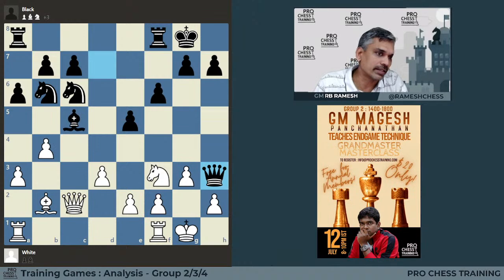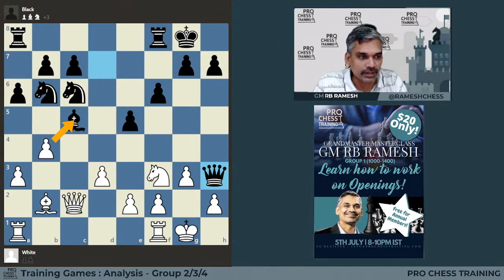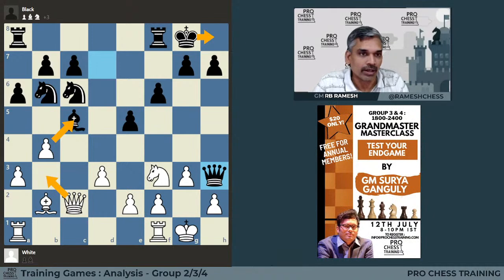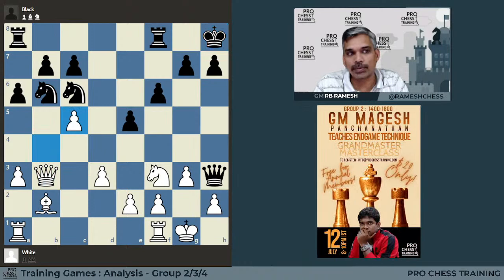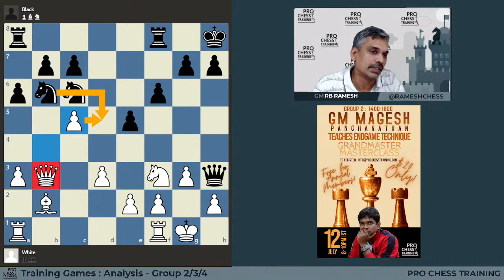Again, he had a choice: one, he can directly take c5, or first give queen b3 check, king h8, and then take on c5. So the two choices are: directly take pawn to c5, or play queen b3 check, king h8, and then take on c5. Miles thought for some time and went for the queen b3 continuation. Now let us see what happens after this. Black has to move the king for the check and white captures. The whole point is now black cannot play knight d5 because the queen is controlling that square. So knight d7 is forced.